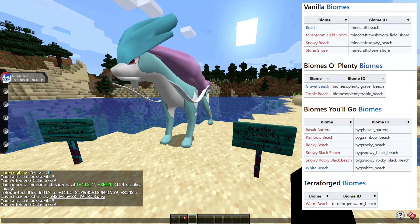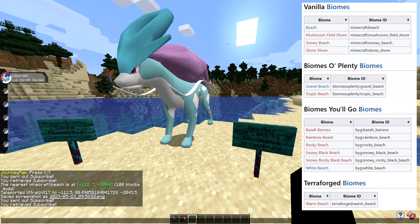If you have Biomes O' Plenty installed, we've got the gravel beach and the tropic beach. If you have Biomes O' Go installed, it is the basalt abara, the rainbow beach, the rocky beach, the snowy black beach, the snowy rocky black beach, and the white beach.